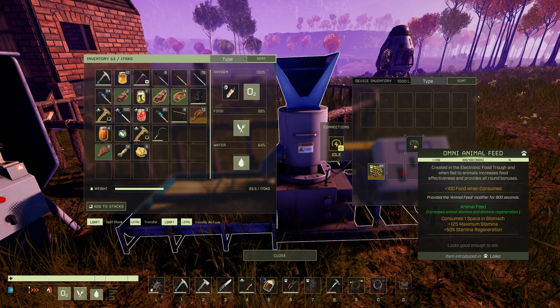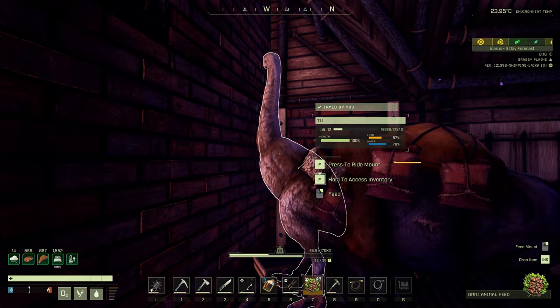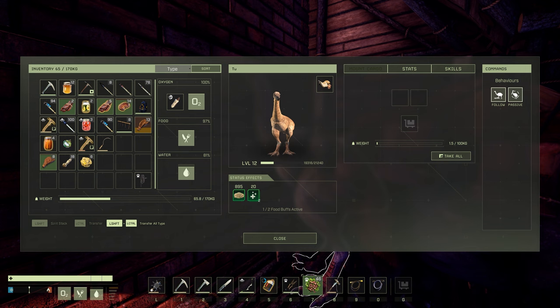As of recording this, the omni animal feeds do have a long spoil time. All you have to do is pop it on your hotbar and then interact with an animal or mount that you've tamed. Go to my moor, right click and feed it, and there you go. Let's just access the inventory — it now has a well-fed buff plus the animal feed buff.